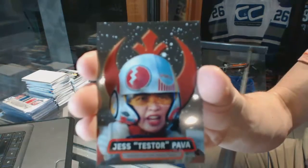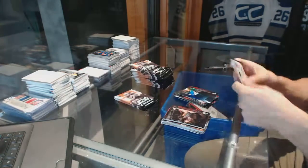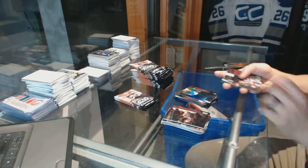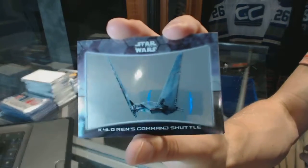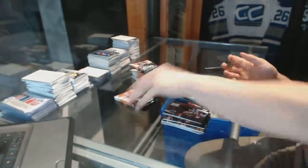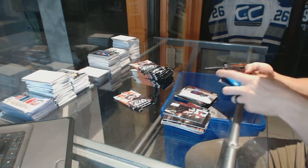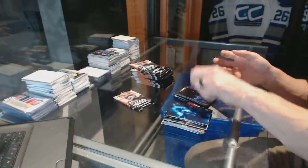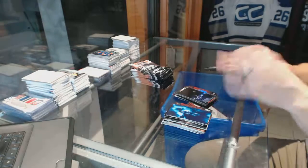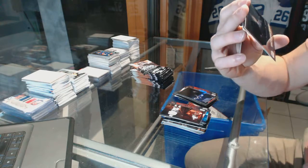Jess Pava. Kylo Ren's Command Shuttle. Rey. Behind the scenes: Andy Serkis as Supreme Leader Snoke.